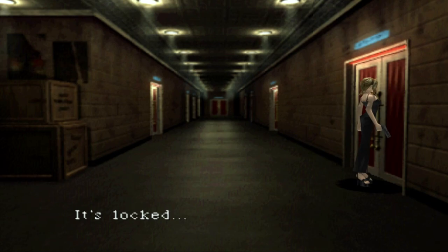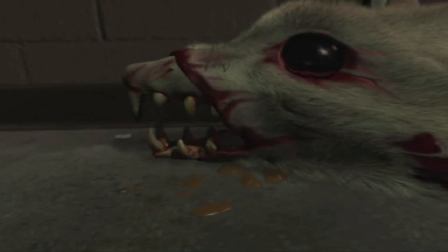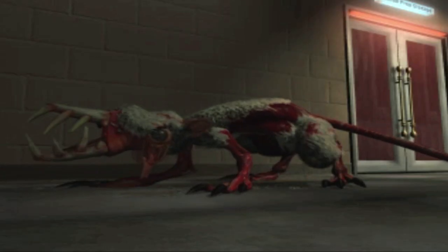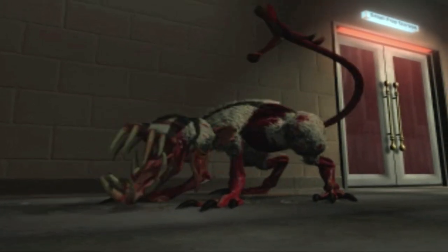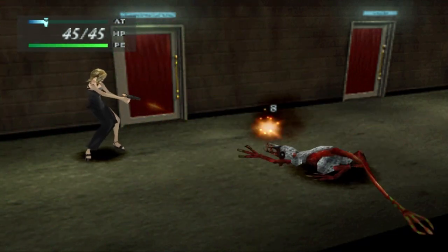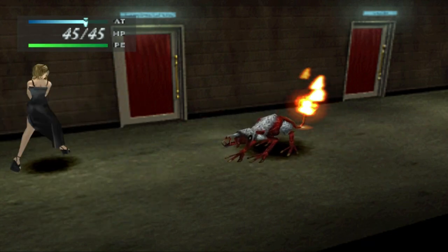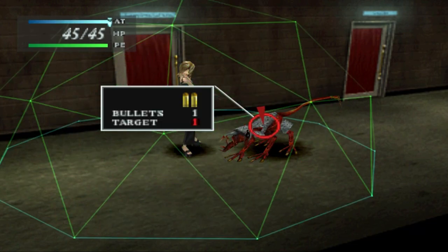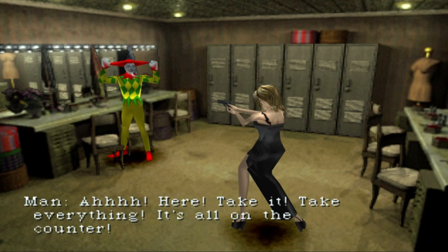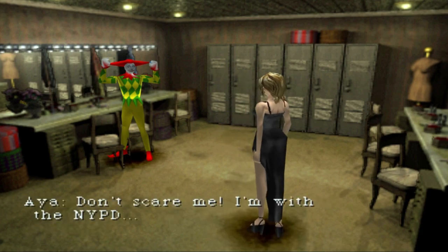The game takes place over the course of a couple of days during which Aya must navigate through various locations within the city while battling mutated monsters, solving puzzles and acquiring different types of information and weapons in order to stop Eve and save the city. One of the most notable standout features of Parasite Eve was its innovative gameplay mechanics, as it played very differently from traditional RPG-style games of the time. It features a unique active time-based battle system that allows players to select actions for Aya in real time, creating a fast-paced and engaging combat experience. The game also features a unique customisation system that allows players to modify Aya's weapons and armour, adding a layer of strategy and depth to the gameplay.